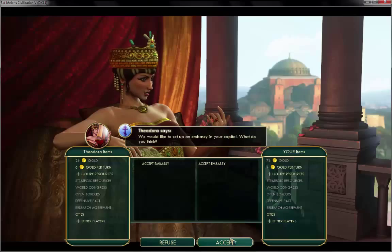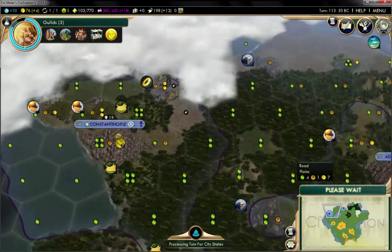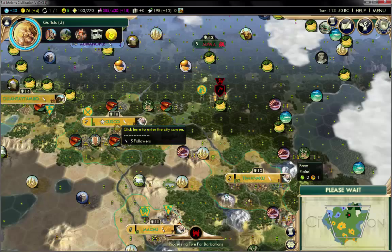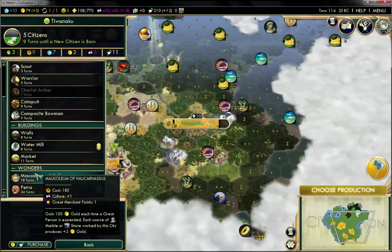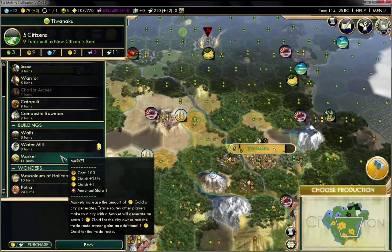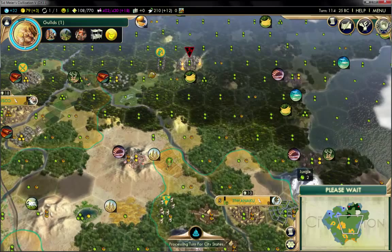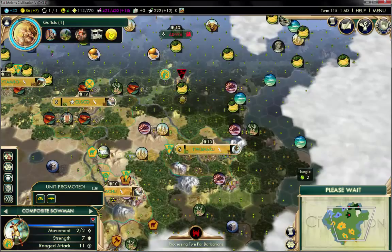Sjordora is interested in exchanging embassies — sure, why not, they're going to love each other. They provide seven gold per turn, which is quite awesome. I want to build Petra but it's not close to any desert tiles. A market though is definitely going to help. Building a water mill in Taipa Aku — which means 'Mi' by the way in the Malay language.